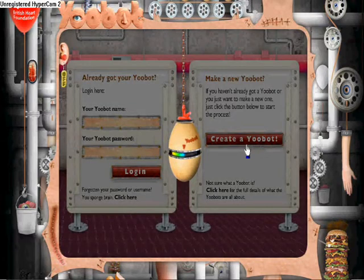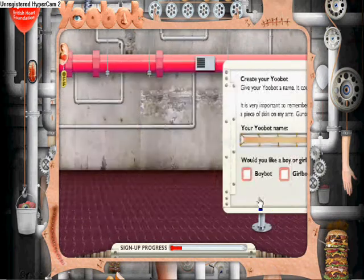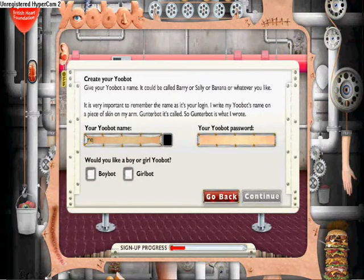U-Bot — the brainchild of the BHF organisation. Today that's what we're reviewing, and since it's a proper review, we're going to be creating a new U-Bot. Please enjoy.